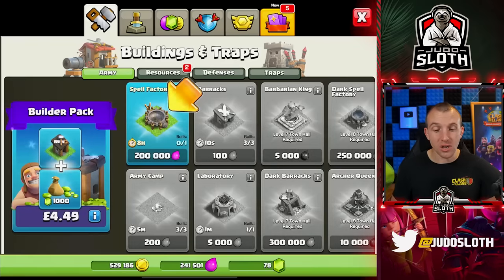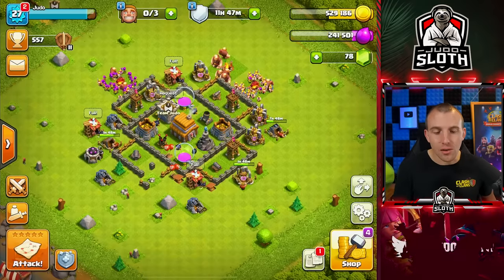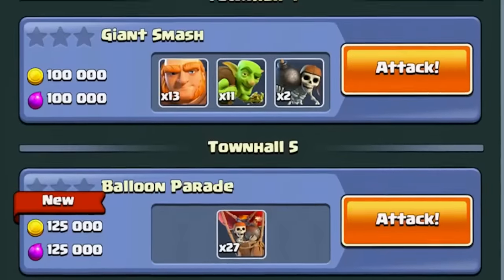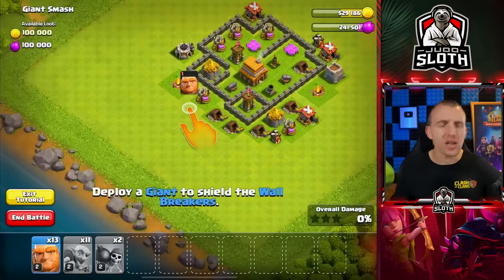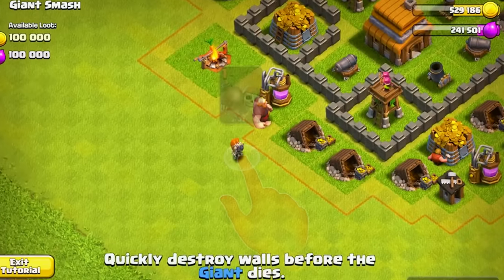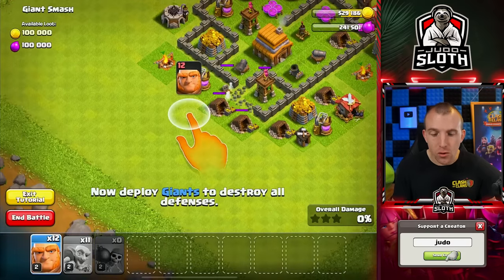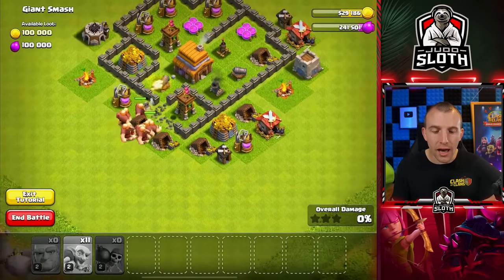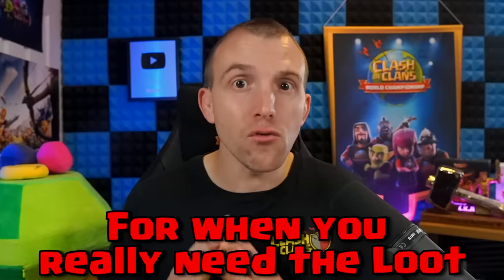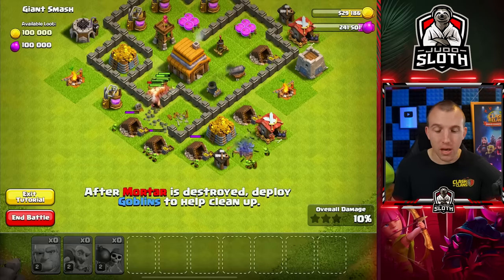We can get the spell factory which is definitely a huge upgrade giving us the lightning spell, but I think I'm just going to focus on the practice maps right now. I've done all of the practice maps on my main account and will bring you a speed run for them at some stage. My builders are going to be free in a couple of hours, so I'm not really going to lose any loot in that time. You can save the practice maps for when you really need the loot because it won't be stolen by someone else — that's basically why I like saving them alongside these single player maps.